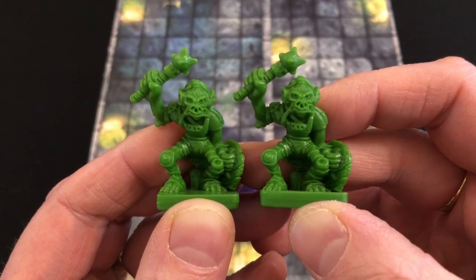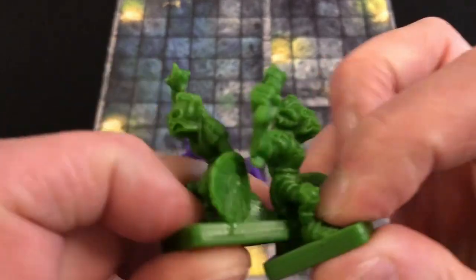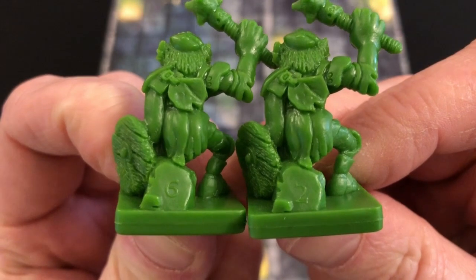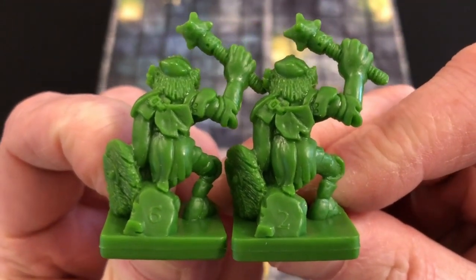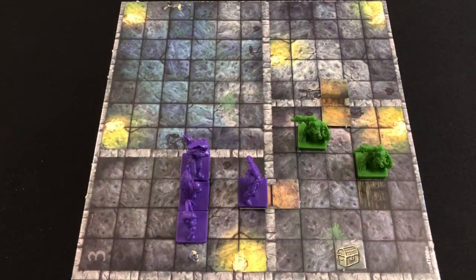Everybody reveals their initiative cards and that determines the order in which people will move, starting with number one. The dungeon master will refer to the map and place any monsters and doors as indicated. Let's say that in this room we're going to find two goblins. Each monster is its own entity and each monster has its own card for tracking its hit points — the little numbers on the back of the miniatures indicate which card relates to which monster on the board. The interesting thing is the maps don't often specify exactly where monsters are supposed to stand — that is up to the dungeon master to decide. But the dungeon master has to think carefully: placing monsters too close to the door may put them in danger if they don't activate until much later in the round. However, if you place them too far away and you are early in the initiative order, you may not be able to get involved in the fighting in time.